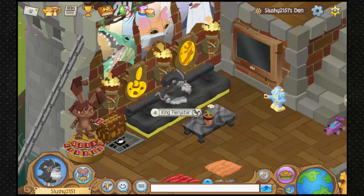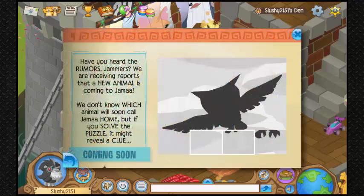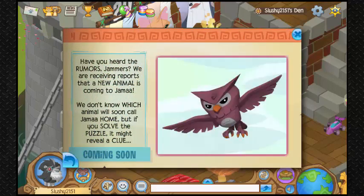I'm sure you all know by now that the new animal coming to Jamar is an owl, and everyone has a pretty good idea of what the owls are going to look like. The first picture of the owl that was revealed was in the Jamar Journal last week on the 22nd of January, where you had to solve a puzzle and the end result ended up being the new animal, which is an owl.